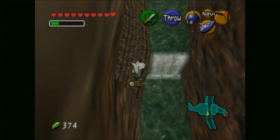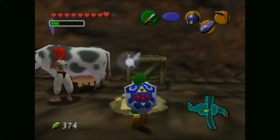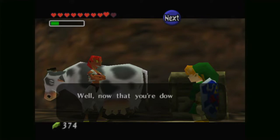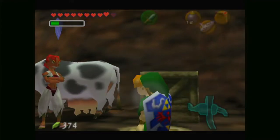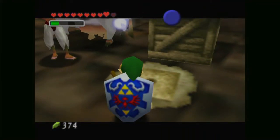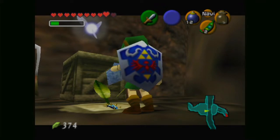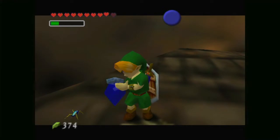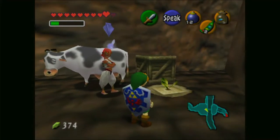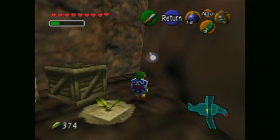We actually want to take this Cuckoo down here because there's some soft soil that we can take a look at. Let's get out some beans and some bugs and do all of that with this soft soil here — I think there's probably a Gold Skulltula in there. And that should make 41 Skulltulas, so let's grab that.